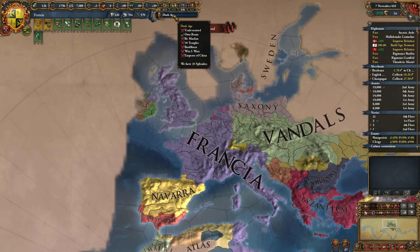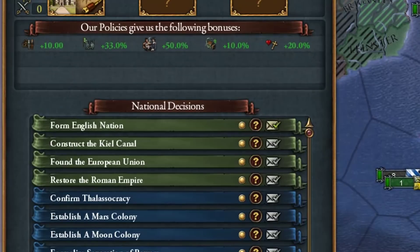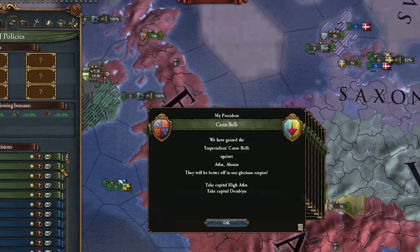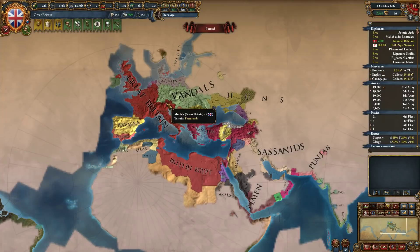We're going to send Norman to space permanently. I can form England! We've entered the Dark Ages, which is very weird because I was about to send a colony to Mars. Well, I'm England now. Actually, I'm Britain now — that was a very interesting turn of events.